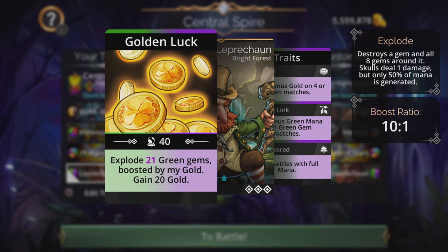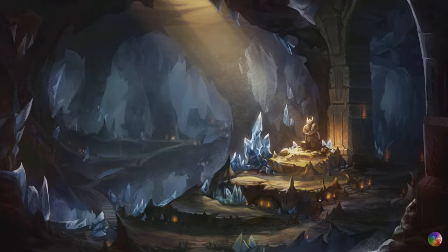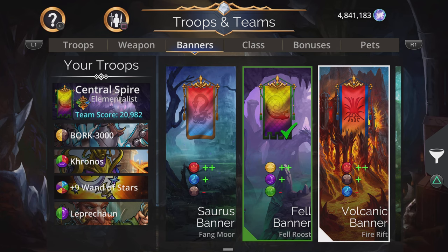Leprechaun is on the team as well for fast mana — exploding those green gems and giving you a small amount of gold. He's Empowered and has Nature Link. The banner of choice is the Fell Banner from the Fell Roost faction: plus two on yellow, plus one on purple, and a minus on green. You can switch the banner to whatever you prefer.